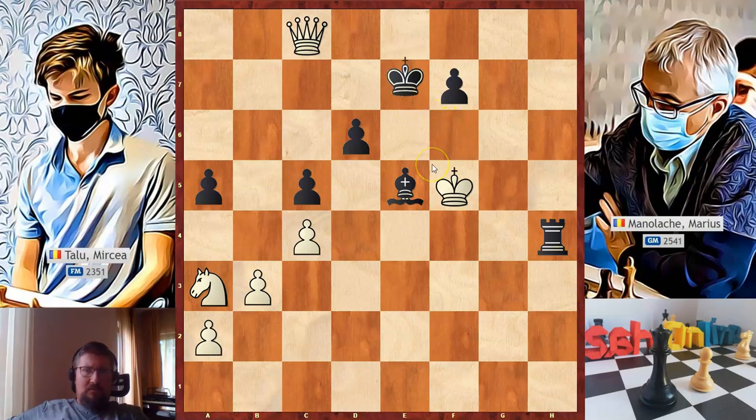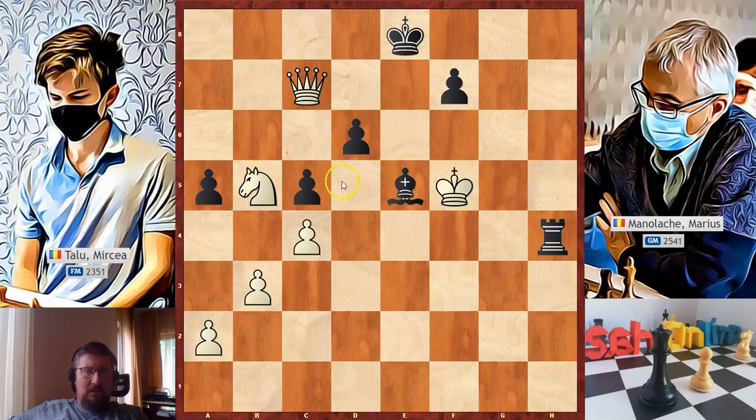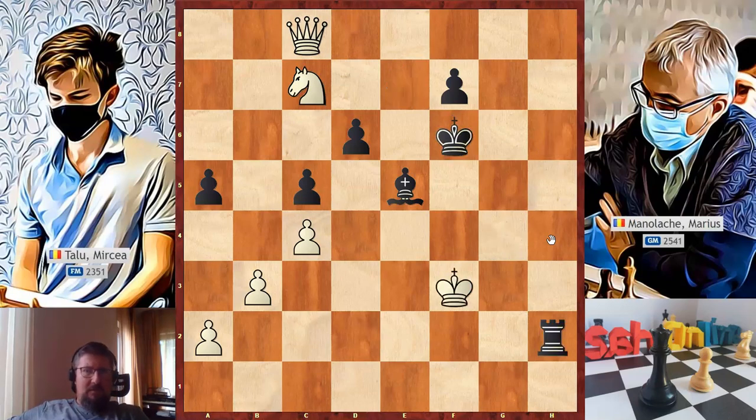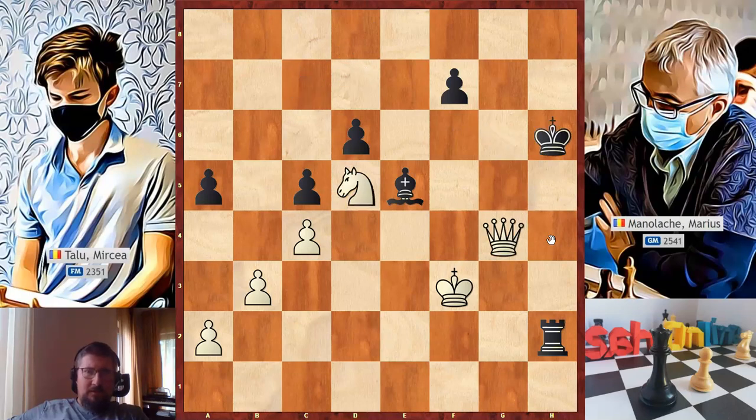After the promotion we had king to e7, queen to c7 check, king to e8, knight to b5 — the queen alone cannot win. An important aspect: the queen works very well with the knight; a queen with a bishop don't work that well, while the bishop works very well with the rook. Rook to h5 check, king to g4, rook to h6, queen to c8 check, king to e7, knight to c7, king to f6, knight to e8 check, king to e7, knight to c7, king to f6, king to f3, rook to h2, queen to d8 check, king to f8, queen to d7 check, king to g6, queen to g4 check, king to h6 — there were a lot of checks.